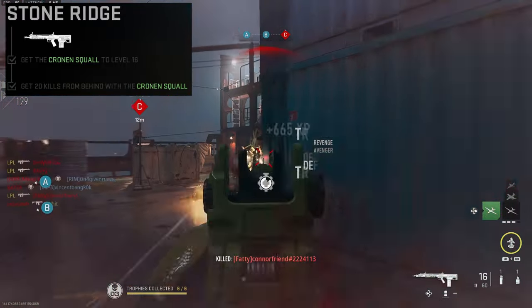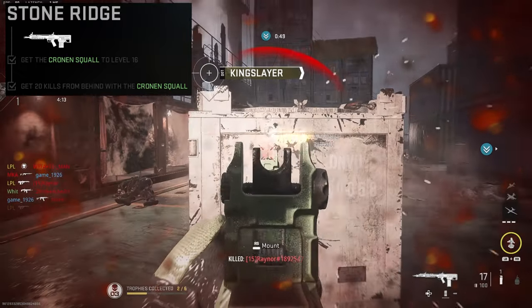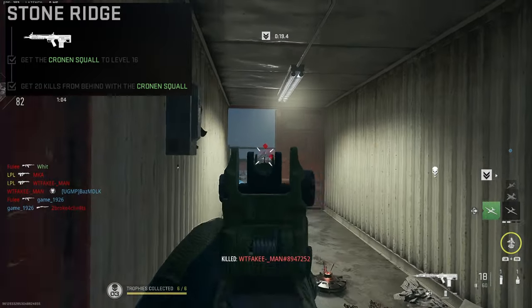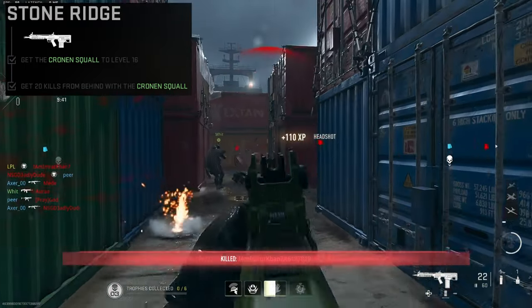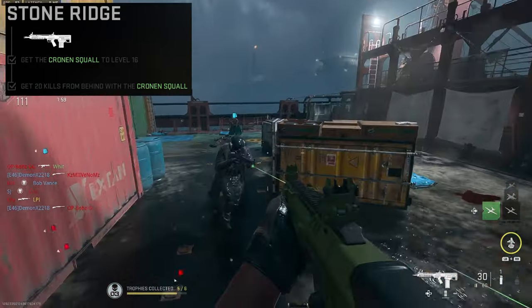The third challenge, Stone Ridge, is get 20 kills from behind. It's slightly harder than the others but one that you'll get over time. Shipment will give you loads of chances to run around and shoot people in the back. If you are struggling I'd recommend just hiding behind containers, waiting for the enemies to run through — it's an easy shot in the back.